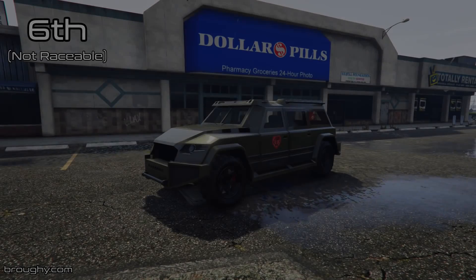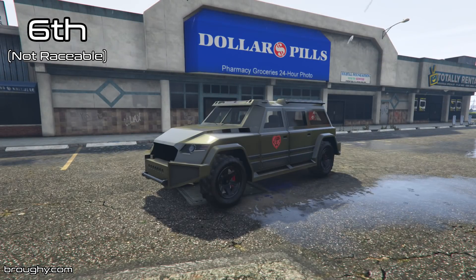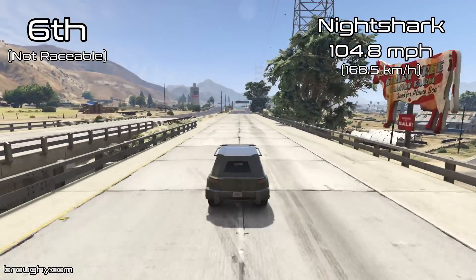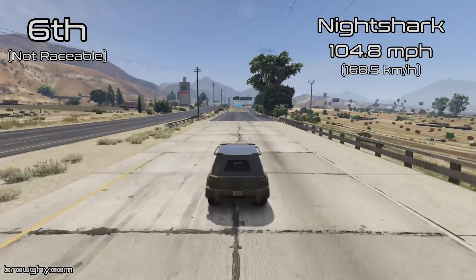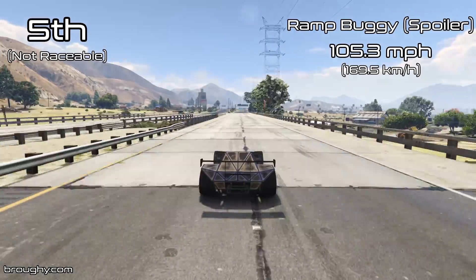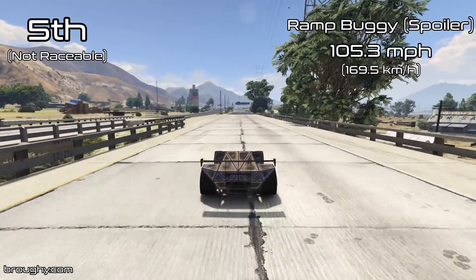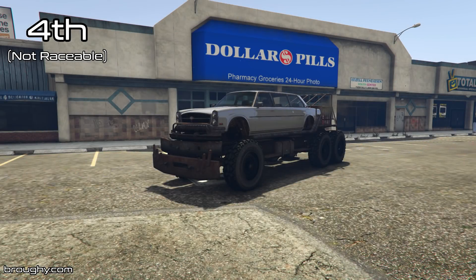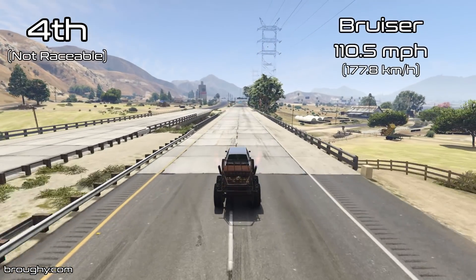And then with all these kind of vehicles — the Technical Customs, the Night Shark, things like that — they're all a pretty standard around 100mph top speed. That's pretty normal for quite a lot of vehicles in the game, like many supercars, sedans, and normal vehicles you'd consider seeing around in traffic — that's a regular top speed.